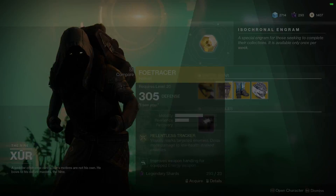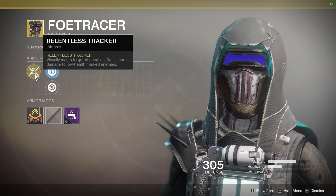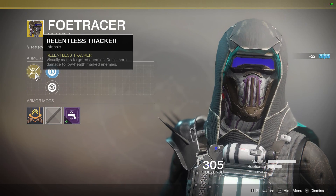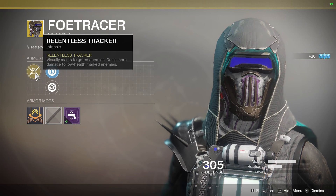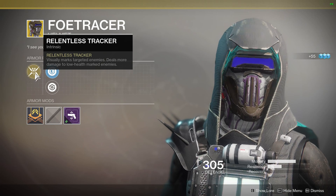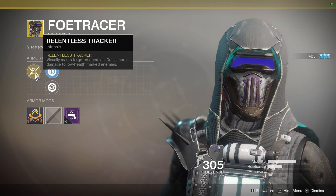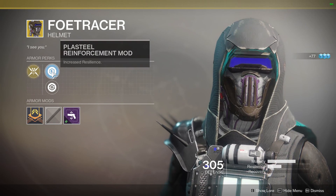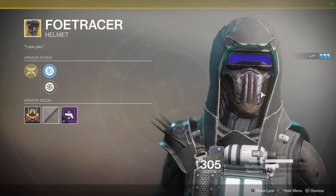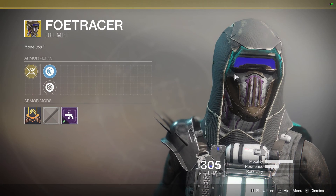Faux Tracer helmet — we've seen this a thousand times, but if you haven't got it, get it. It is actually worth it. Relentless Tracker visually marks targeted enemies and deals more damage to low-health marked enemies. Increased resilience and health recovery. It also flashes red when you shoot or aim down sights — I didn't realize that.